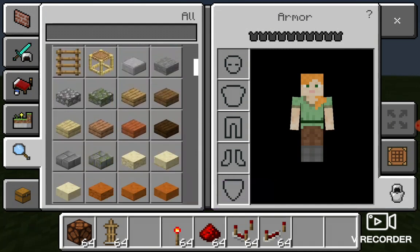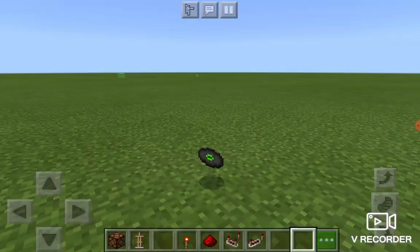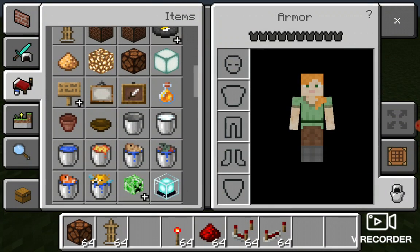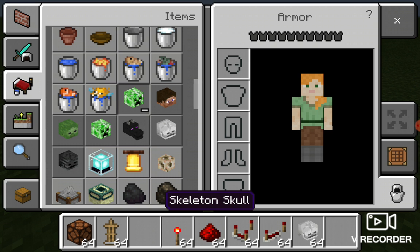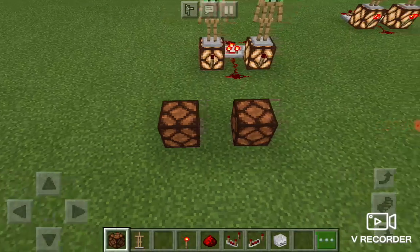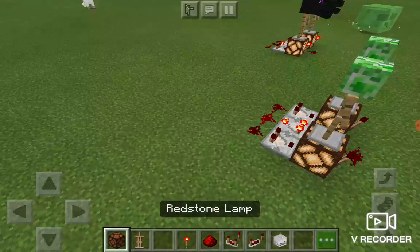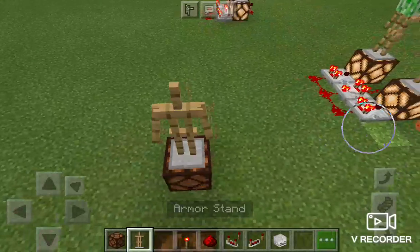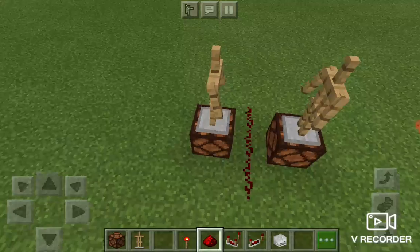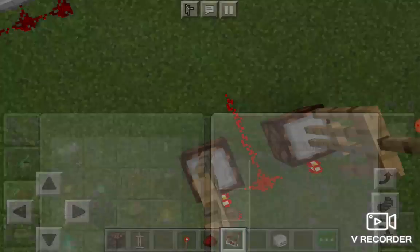Maybe you gotta spawn them and then put in the music. I want to add more dancing on the stands. I'm adding the mobs first. I wonder if I can make them dance while they're looking at each other. Is this called Dancing City? I called the map Dance.